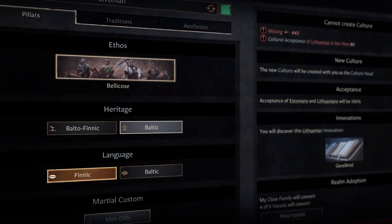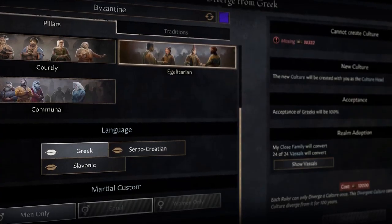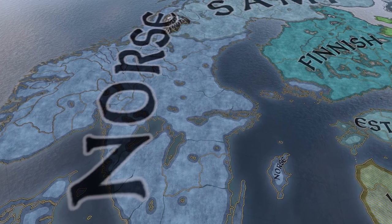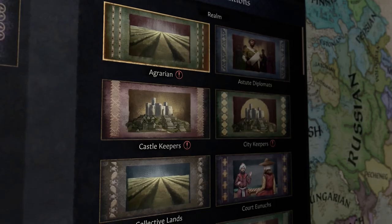If your culture no longer serves your needs — maybe you were bellicose but now you're feudal and settled with no need for warlike ways — you can choose to diverge your culture. Divergences represent major shifts in a culture. For example, you might see the Norse diverge into Swedish, Norwegian, and Danish as they did historically. Divergent cultures can also pop up dynamically in areas where two or more cultures meet. Acceptance and the rework of ethoses, pillars, and traditions will be part of the free update shipped alongside the Royal Court. We've really enjoyed making this expansion and hope it will deepen and improve the immersion of your game experience.